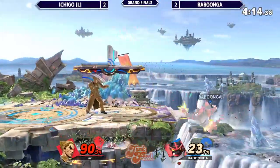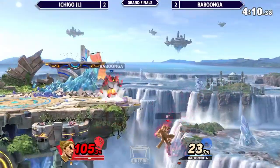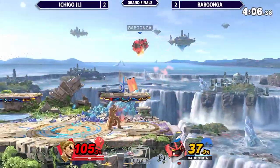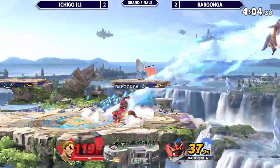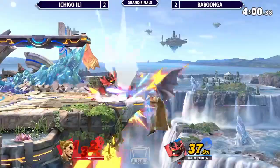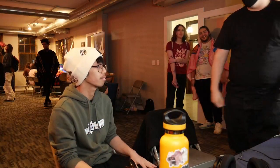Grab again — just not getting that perfect ledge grab. 104%. He's literally one side B at ledge away from dying. Does he go for the ledge stab? Oh, that'll do it — that cleans it up. Babungo takes it over Ichigo, two wins over Ichigo.